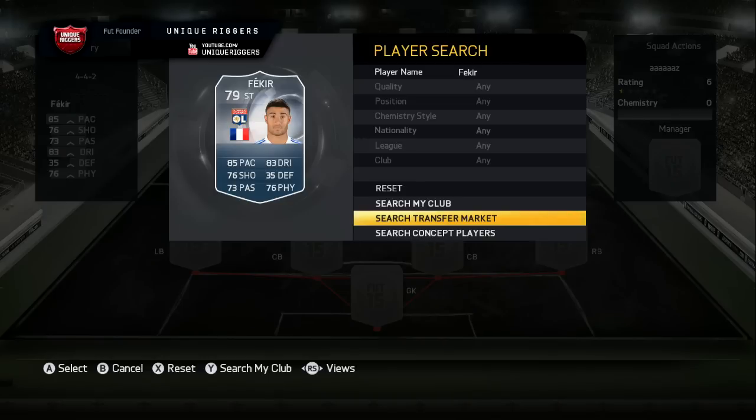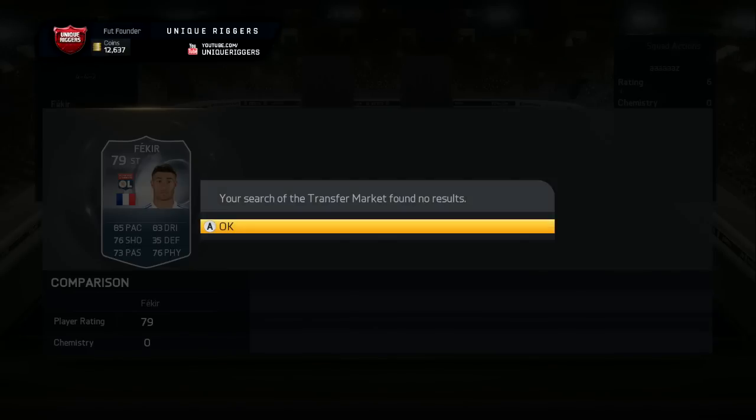What is up, guys? Riggers here, and today I'm going to be trading to the Purple Fekir. So already on my account I do have 12,000 coins. I asked on Twitter if it's okay to use them to trade up to the 42,500 that I need to buy, and people said yes.